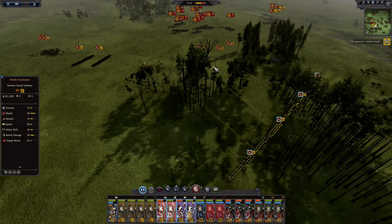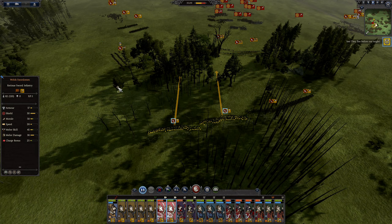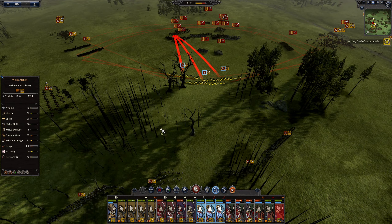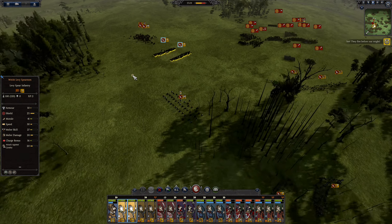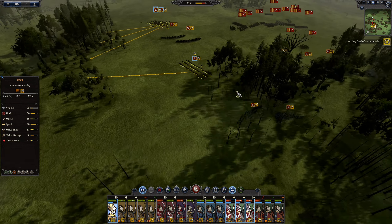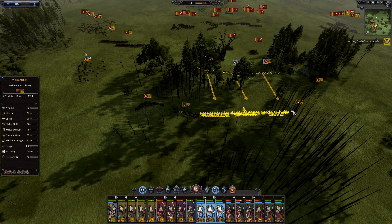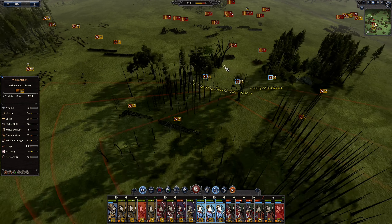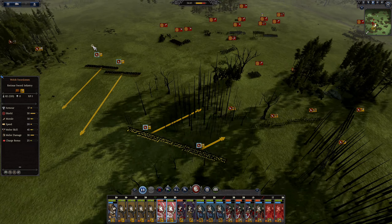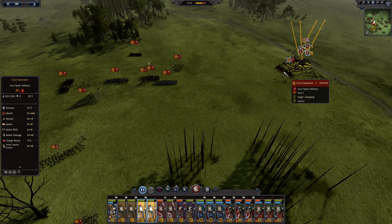Let's bring these guys here and try to see if I can make some sort of corners. Let's retreat them. Retreat the cavalry — I'm trying to bait these guys in and then do some sort of double flanking. Fire attack with you, and bring you around like so.